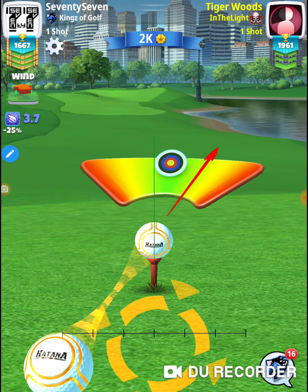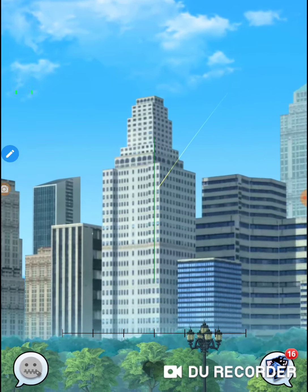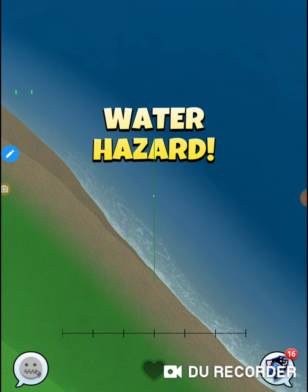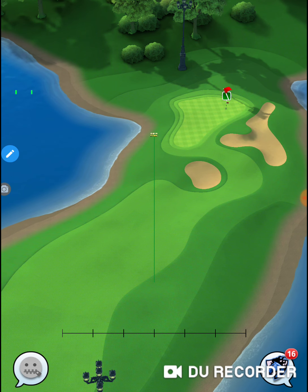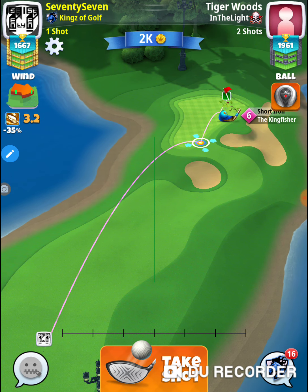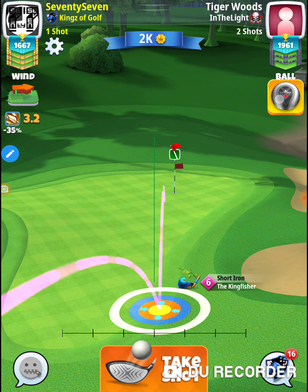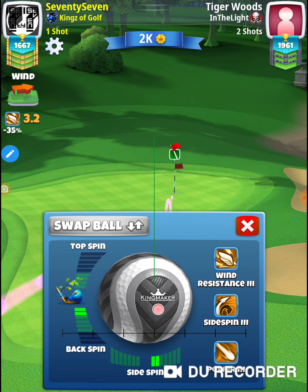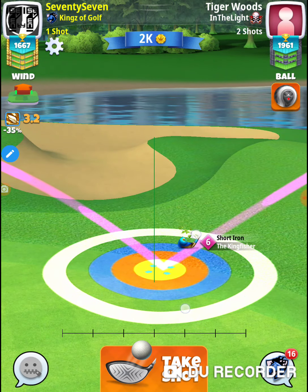If you're trying to do a max overpower hook shot here, you need to do a hook. It's 1.1 times the wind — 3.2 — equals, divided by 2.1, so it's 1.7 rings. One right at the outside edge of that cup — 1.7 rings.